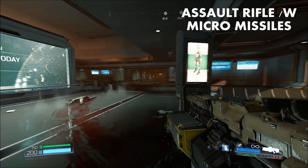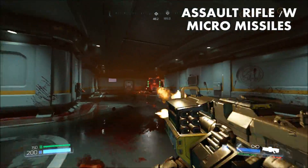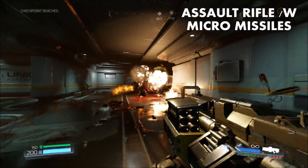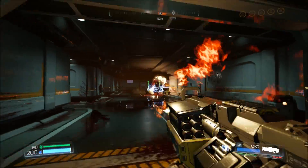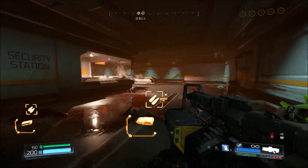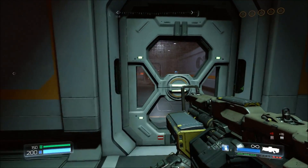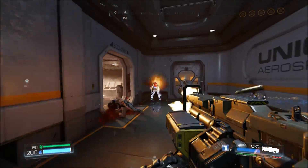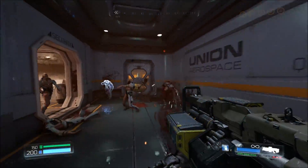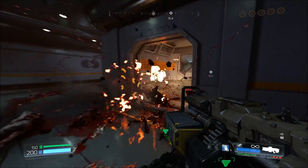Number five: the Assault Rifle with Micro Missiles. If you had to choose between a Micro Missile Launcher on your Assault Rifle or a Scope, which would you choose? I think most of you would want the Micro Missiles. The Assault Rifle is not only a great alternative to the pistol for scoring headshots against some of the weaker enemies in the game, but with the Micro Missile attachment you can easily fight and take out some of the more medium-sized enemies like Hell Knights and even Revenants.